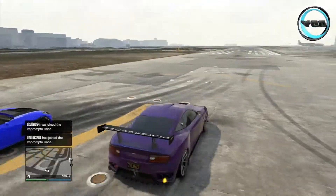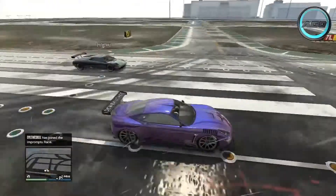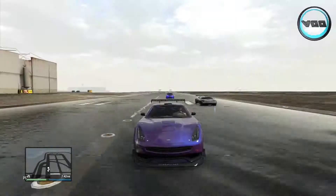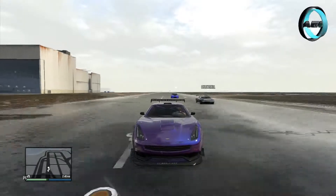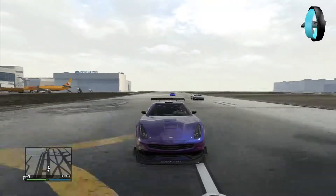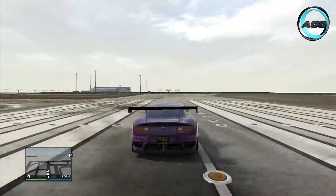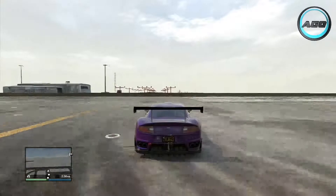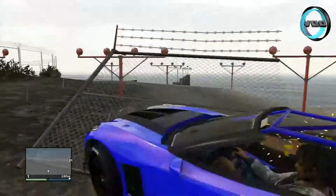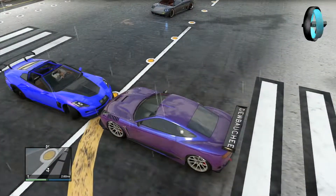First off we're going to start with a drag race. For some reason the Infernus is there but that is not actually in the race, it's just driving along. As you can see immediately the Massacro takes a massive lead and it's even beating the Infernus, which is in fact a supercar. The Massacro is by far the fastest car of these two - the Coquette, even though it's not a slow car, is left for dead in this race.